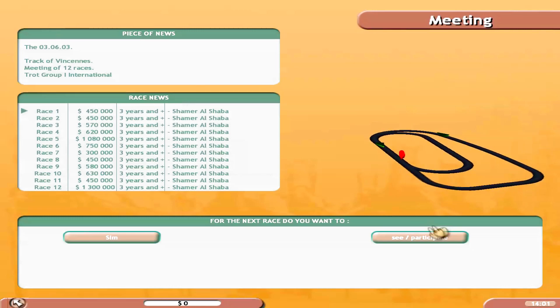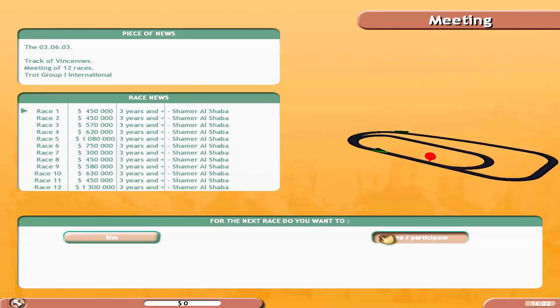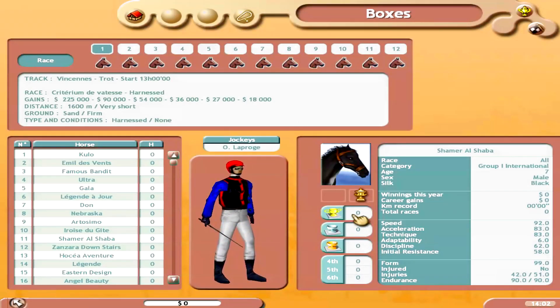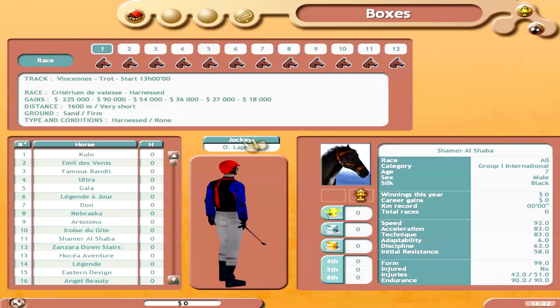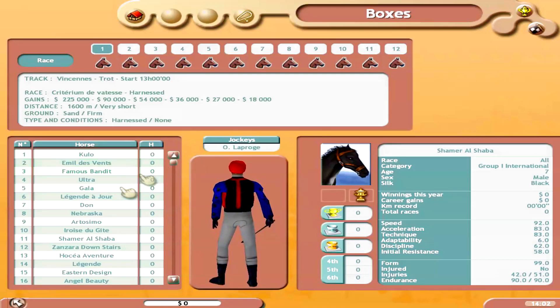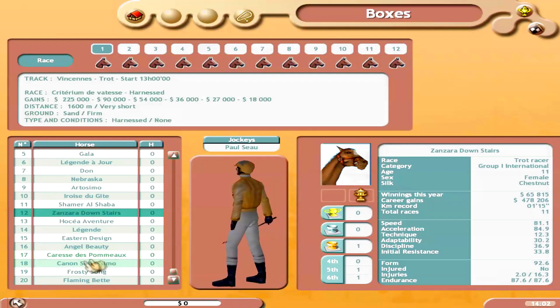We're in race one. As you can see, this interface is pretty similar to HRM 2 — just not as visually appealing. You can change some interface options; in HRM 2 I changed the colors in Photoshop, but I'm not sure how to do that here on Mac, so I'm not too concerned about it right now.